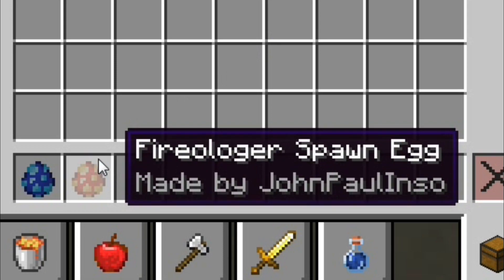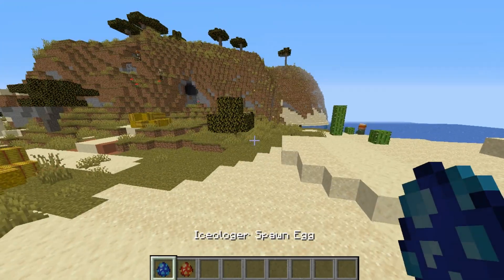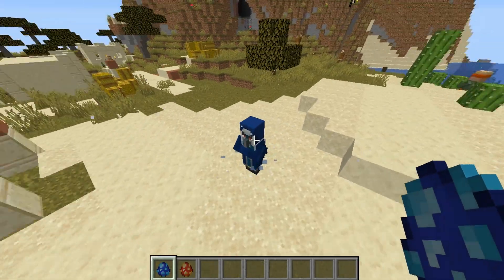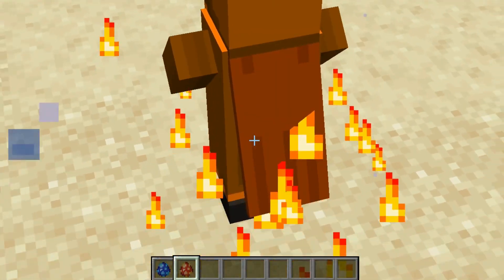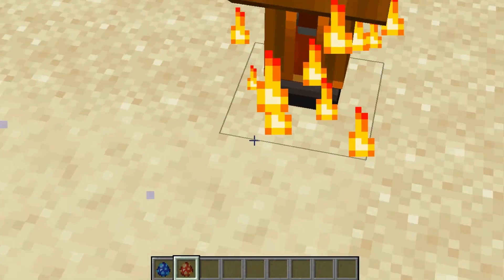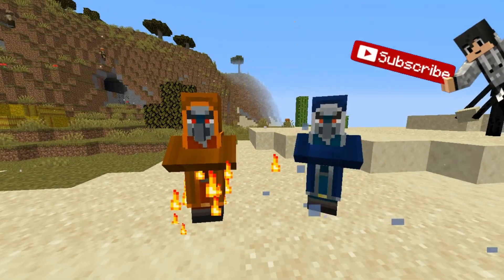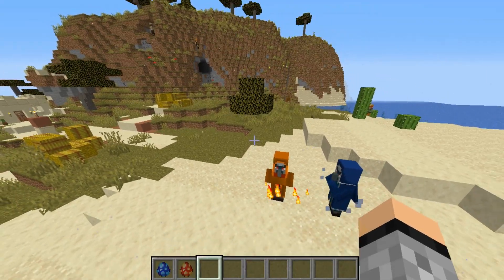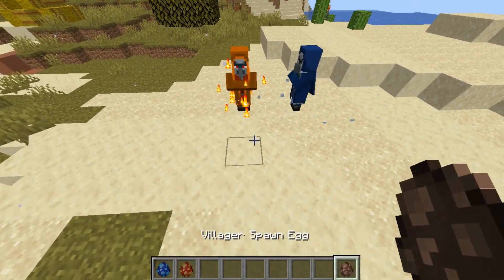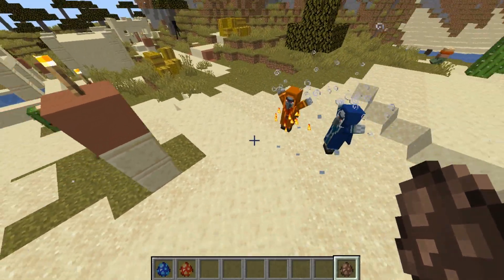You can simply use these spawn eggs to right-click on the ground. Look at that — we now have a nice Isologer, and it also has a cape. Now we have the Fireologer, and it also has a cape. I made a better texture on the Fireologer. So here they are: Fire and Ice. This mob doesn't attack villagers — it only attacks players.